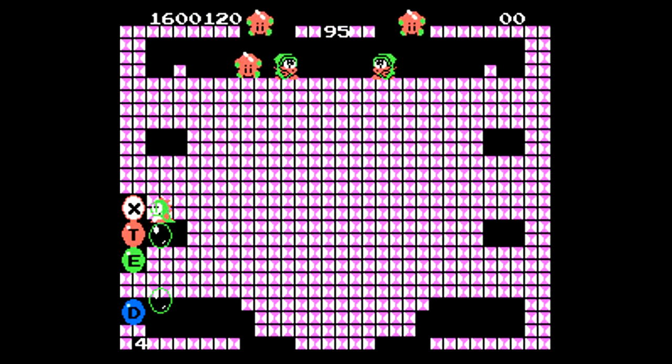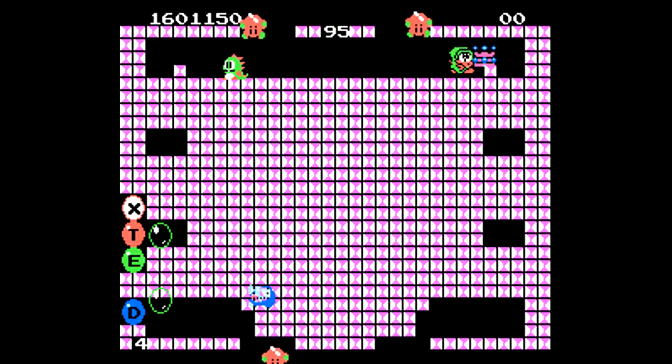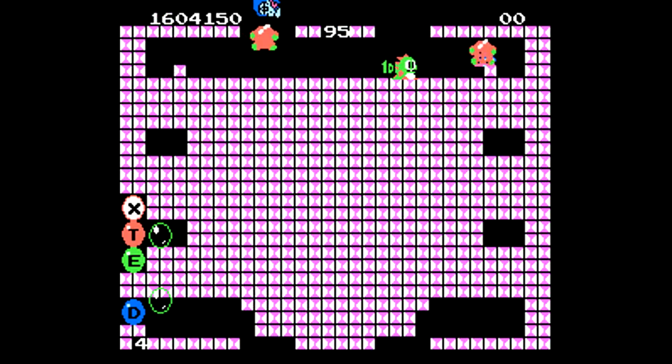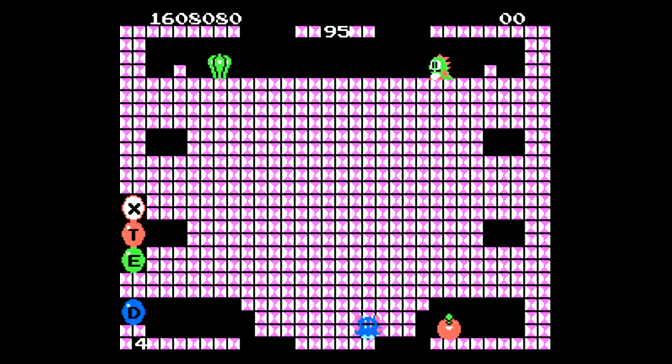For Level 95 we're going to start by bouncing up bubbles to the top and take out the Drunks. The Pool Pools will kind of fall down, we get another green cross item — but we're just going to ignore that and take out the last enemy.